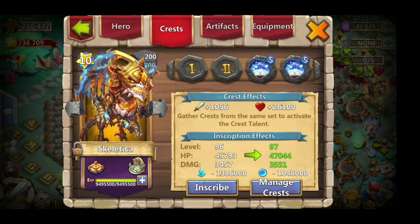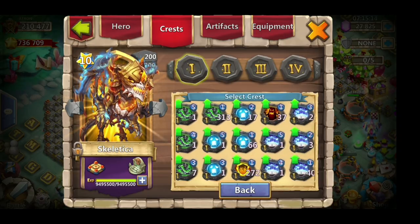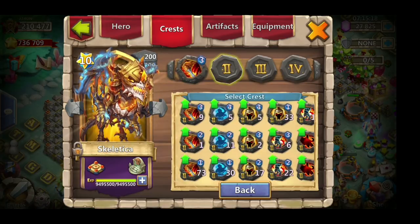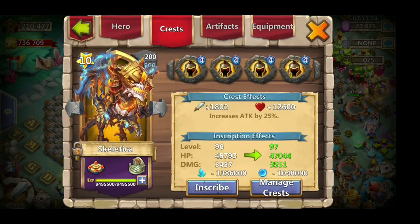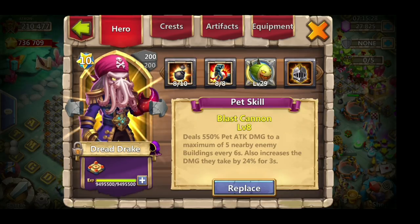I might take those off because fast energy recover anyway. I'll probably just put some War God Crests on for some extra power. And DD of course, who's got Doom Balloon for the cleanup.